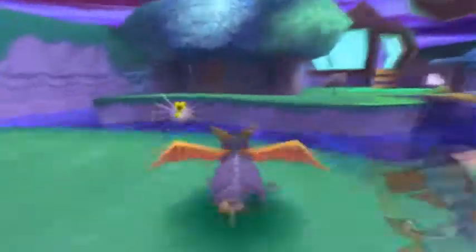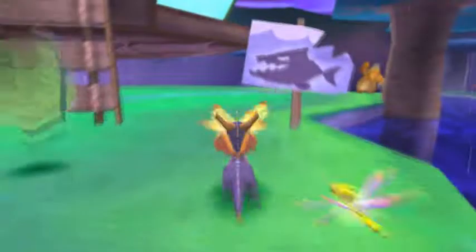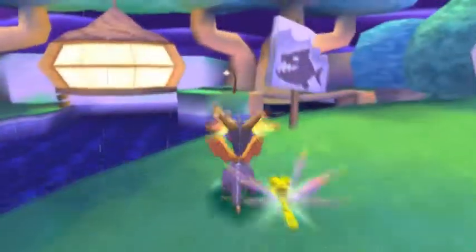Right here in Spooky Swamp, all we have to do is get the Piranha Signs, which does not take a lot of time at all because Spooky Swamp is not a big level. You don't want to miss that one under the rocks — it's kind of easy to miss. I missed it my first time and actually had to redo this because I wanted to have a clean run.